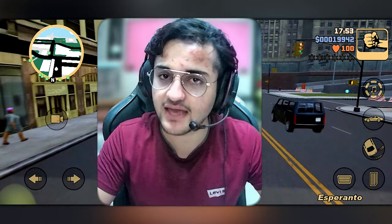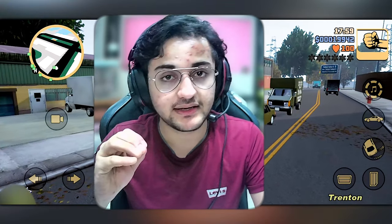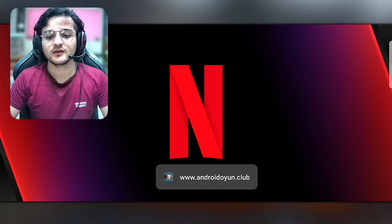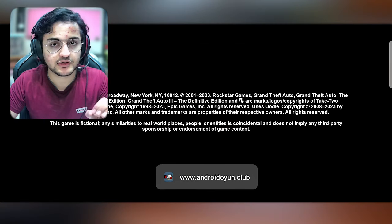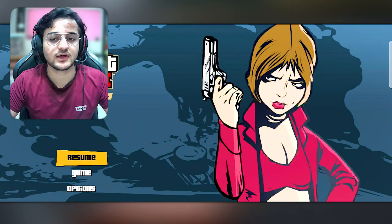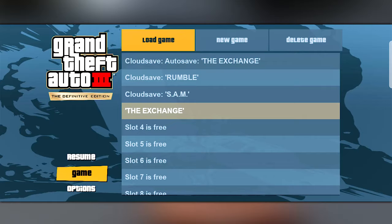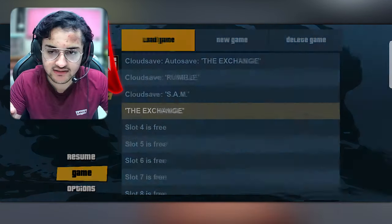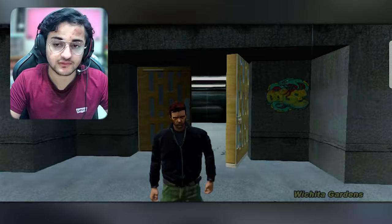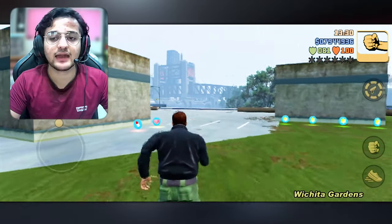I will show you how I skipped the missions. After doing all the steps shown in the video, open your game and go into the game section. You will see the exchange option — this is your final save game. Confirm it, wait for some time, and then you will see that all the missions have been skipped successfully. Now you can enjoy this game.